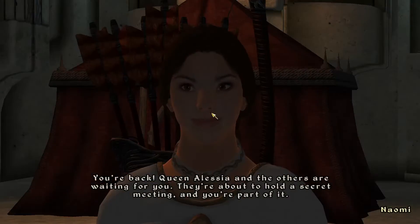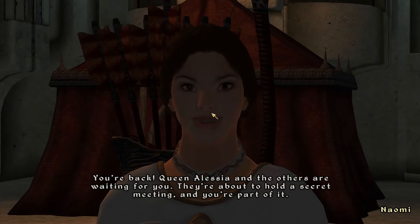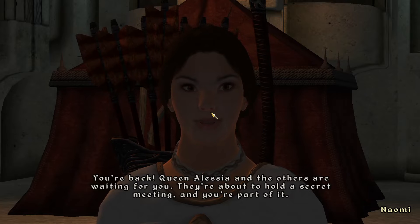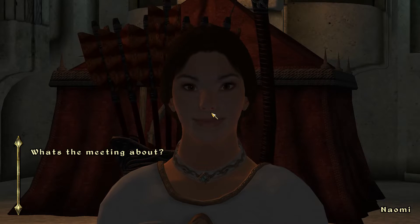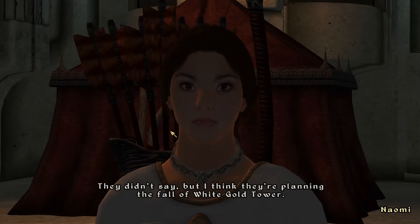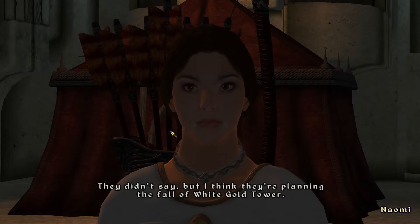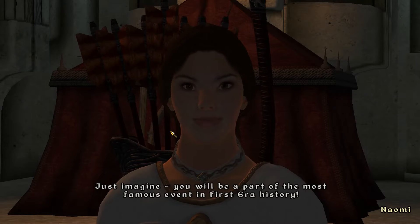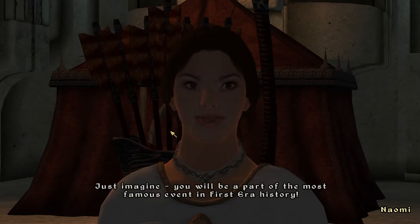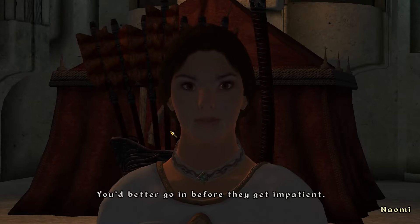Hello? You're back. Queen Lacia and the others are waiting for you. They're about to hold a secret meeting and you're a part of it. What's the meeting about? They didn't say, but I think they're planning the fall of White Gold Tower. Just imagine — you'll be part of the most famous event in First Era history. You better go in before they get impatient.